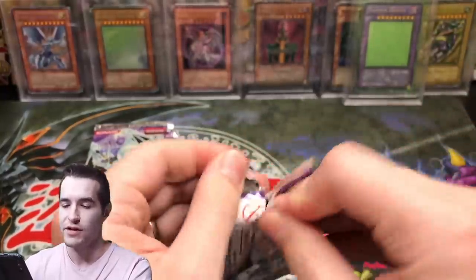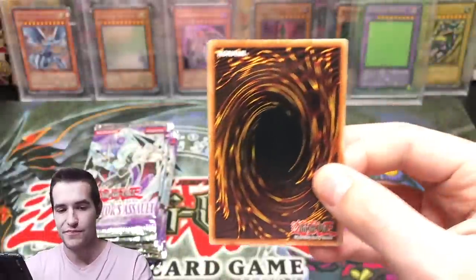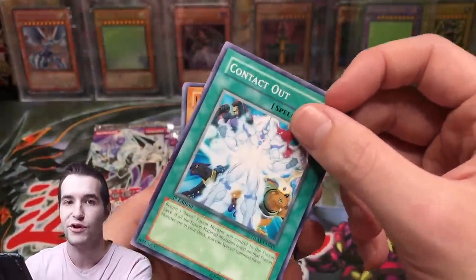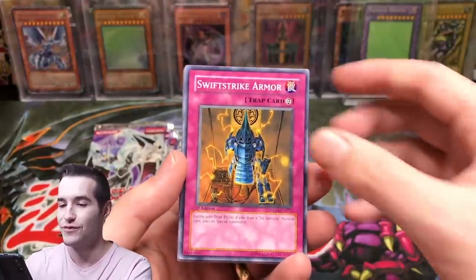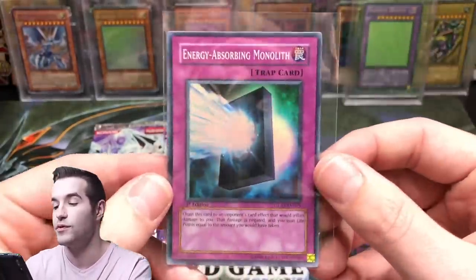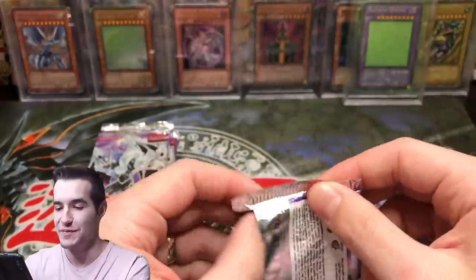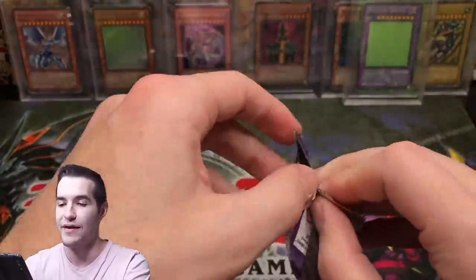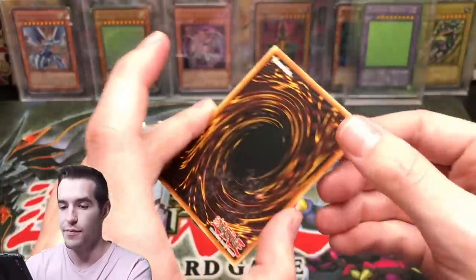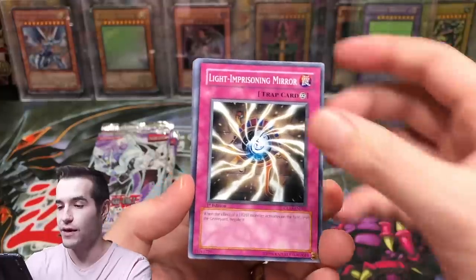We still got time, we can still pull something crazy. This pack looks like it was almost open already — if there's something in here I'll be shocked. It's damaged too. We finally have a playset of Contact Out — only took about 40 packs. Swift Strike Armor, Energy Absorbing Monolith — this was probably opened and someone put it back in just to depress us. That is the worst ultimate — that and Defensive Tactics are rivaling each other for the worst. What is on the back here? That is super weird.